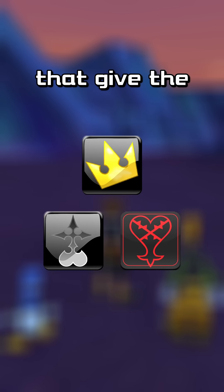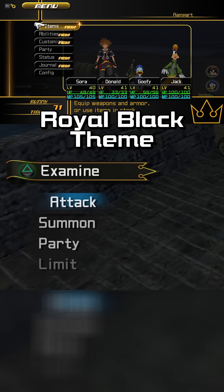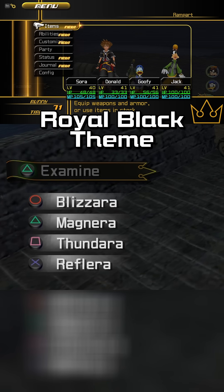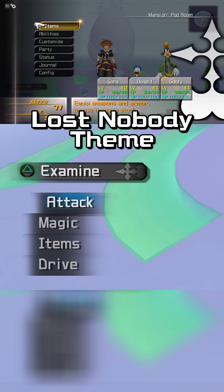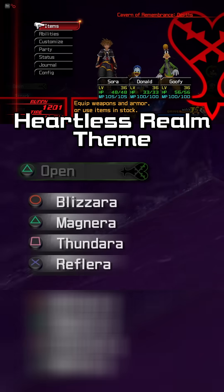Next we have 3 mods that give the entire menu in the game a new look, including the command menu. The Royal Black theme adds a black and gold color palette with a banner on the command menu. The Lost Nobody theme gives the menu a Nobody theme, and the Heartless Realm theme gives the menu a Heartless theme.